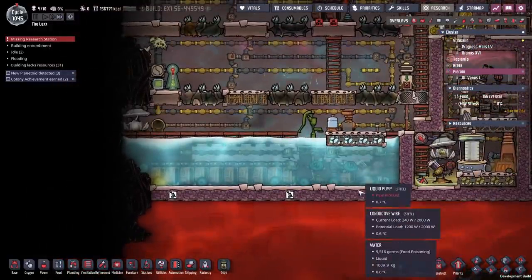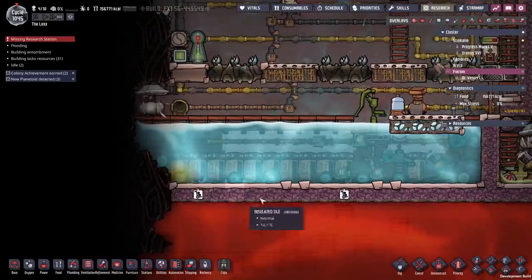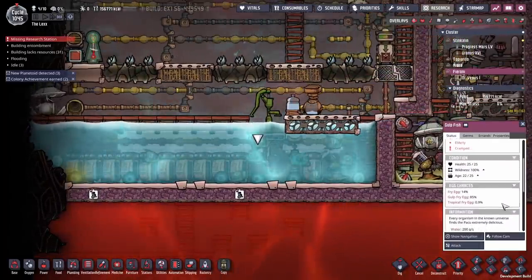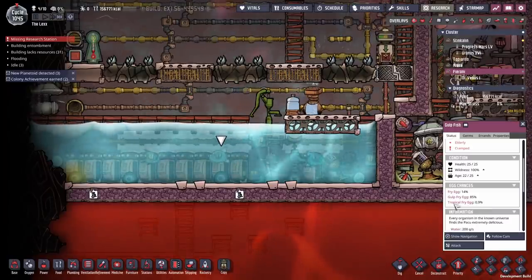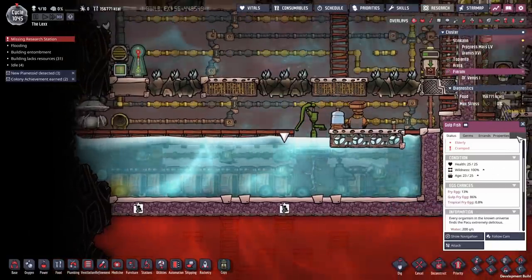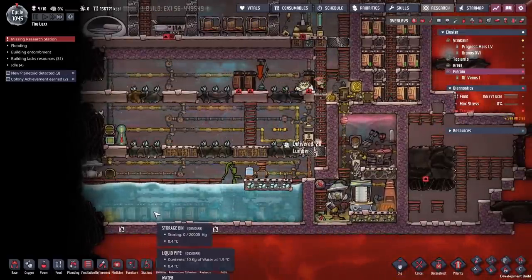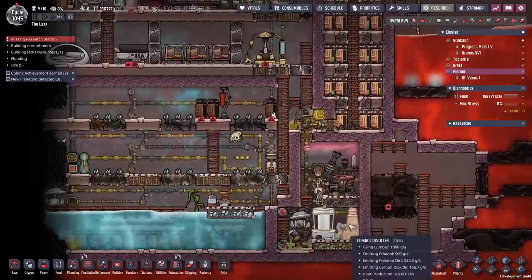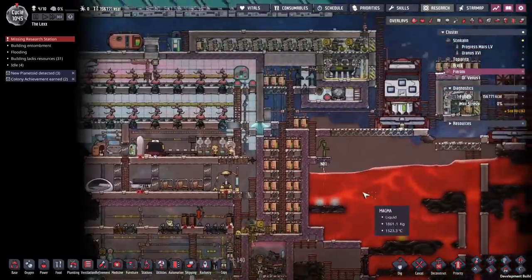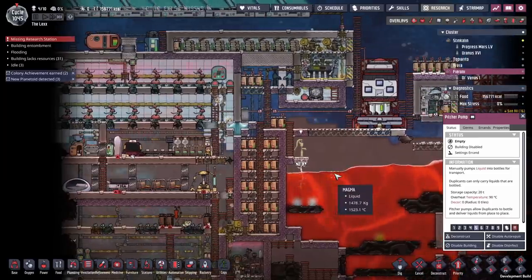We've got one, two, three, four, five gulpfish in the second generation. Two of them are going to be regular, but we don't care — after a couple of rounds of this, they're all going to be gulpfish. It's actually going down to fractions of a percent on the tropical chance — still a one-in-a-hundred chance those will turn into tropical fish which will die, so we'll have to keep an eye on that. But we did err on the side of caution and we have more fish than we need. That should make Meep sustainable. Meep's job should be to dispose of an awful lot of magma.